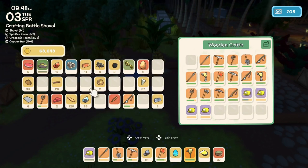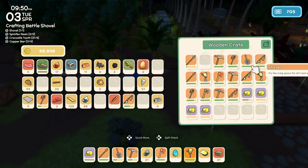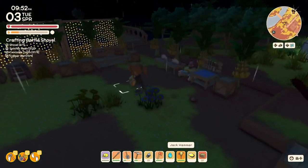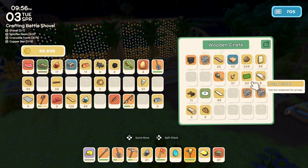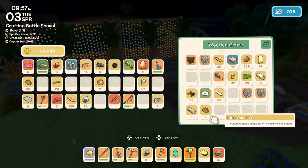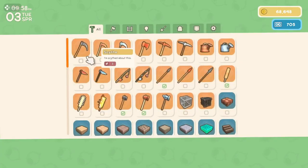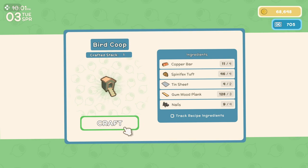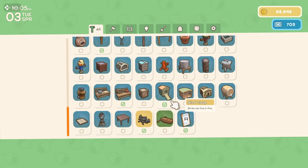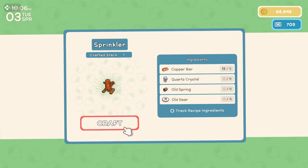Let me just grab some iron spears here and grab another shovel. Maybe I'll wait on making more of those animal things, because I think the copper bars are more important for the sprinklers right now.